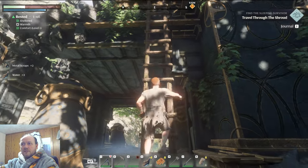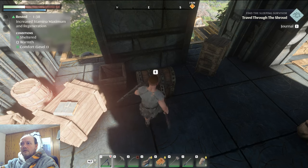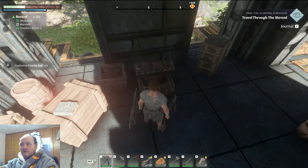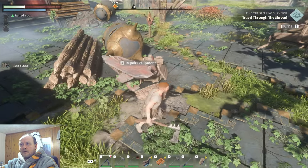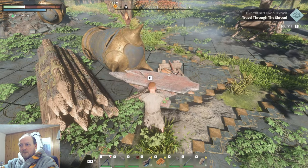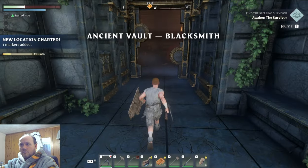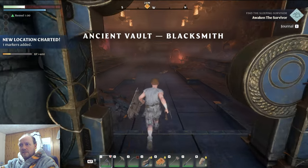Make sure you check out any little nooks and crannies — you never know what you're going to find, especially up suspiciously placed ladders, or more chests. Keep an eye out for these little anvils — if you come across them in a combat area, press E and they'll act as a workbench, repairing all your gear.